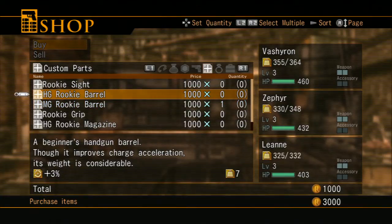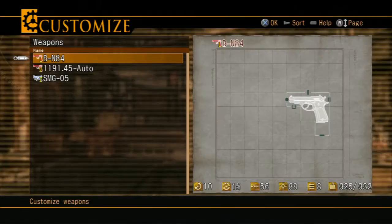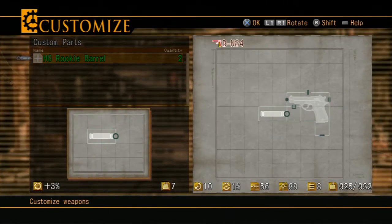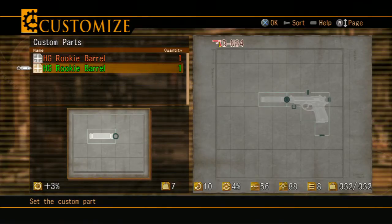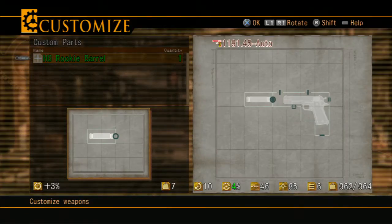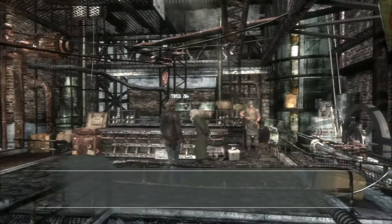I want to get one machine gun barrel and two handgun barrels. I'll show you how to customize your weapons. See, that open circle matches up with that circle on the front of the gun — it increases the stats shown at the bottom, including the weight. That's not the weight the gun can handle; it's the weight the character can handle. As they level up, you can carry more weight and put more stuff on it. The machine gun barrels have a triangle symbol just to differentiate them from the handgun barrels.